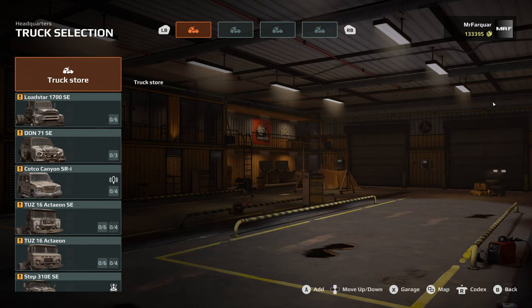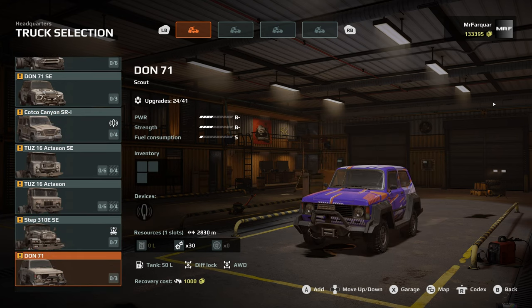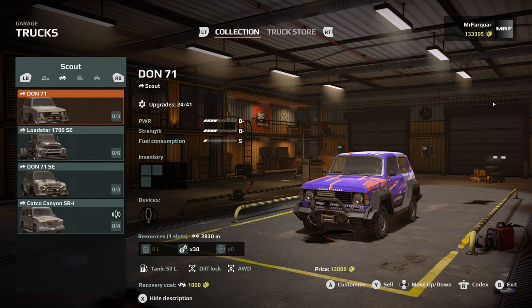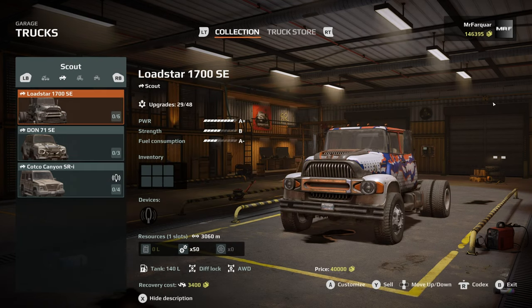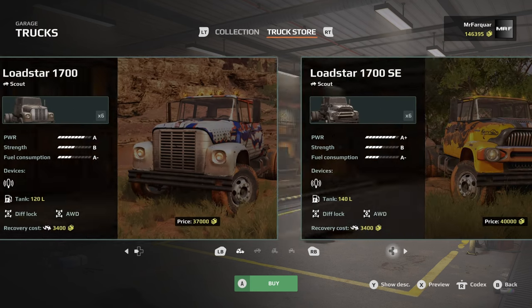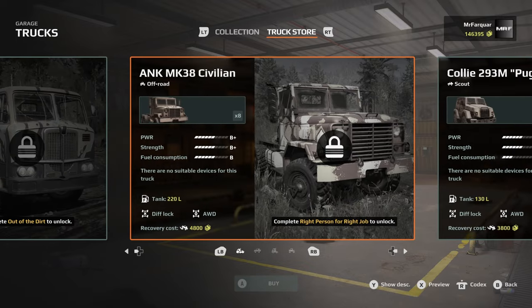We're going to free roam and if we take a scout we can try and find things. I might sell another truck today as well - don't think we need them all. If I go to the garage we can buy another truck when they become available. We'll have more money because we don't need two Dons - we've got a Don and ours is better, so I'm going to sell that one. Nothing new has become available in the truck store since we last went out.